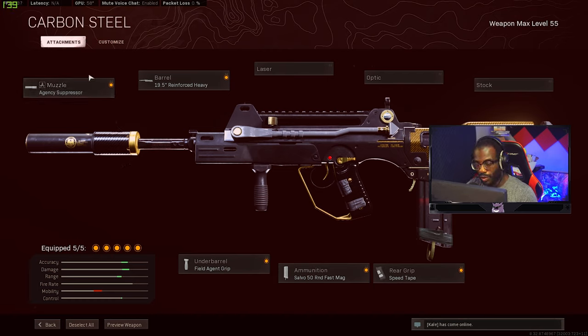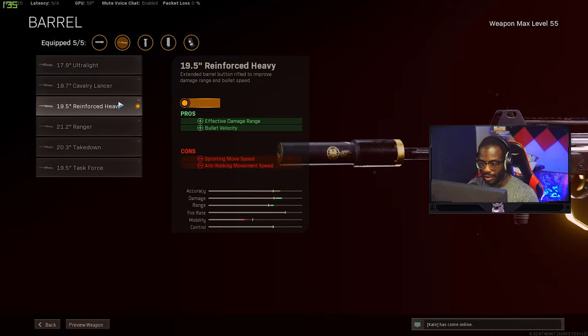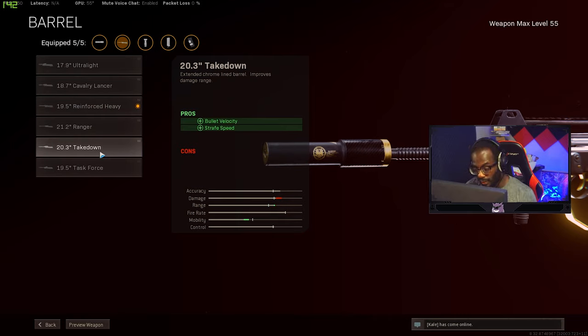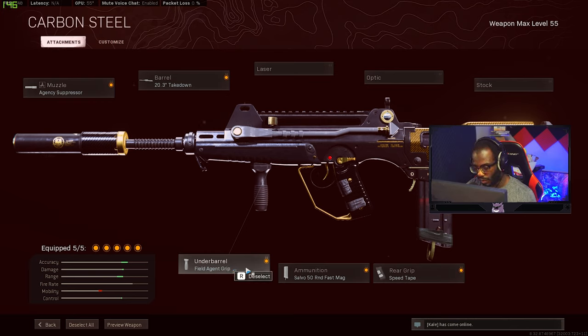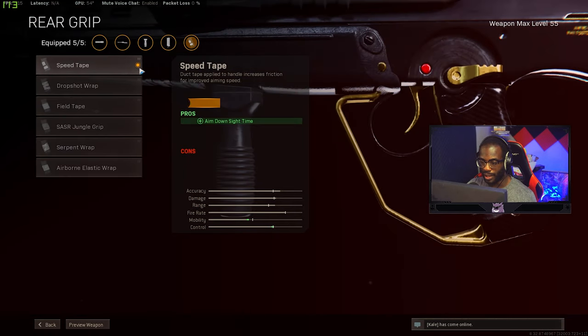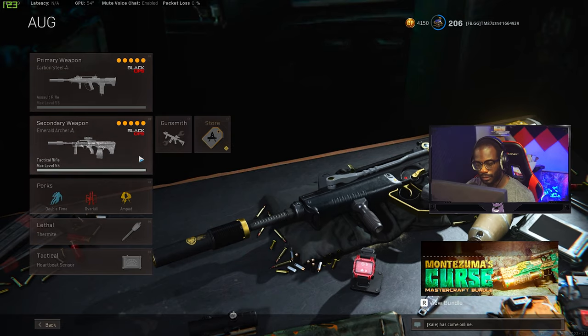Starting with the FFAR muzzle, you want to run the Agency Suppressor for obvious reasons. I use the Reinforced Heavy barrel to get extra bullet velocity and effective damage range, but you could also use the Takedown barrel — it's solid because it doesn't change your sprint movement speed or aim-walking speed. For the grip, use the Field Agent Grip, no question. For the mag, use the Salvo. The Speed Grip is currently bugged — it gives recoil reduction on vertical recoil even though it only says it improves ADS time, so it's the better option until they fix it.